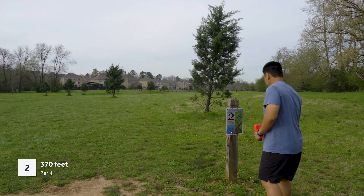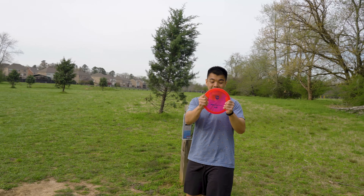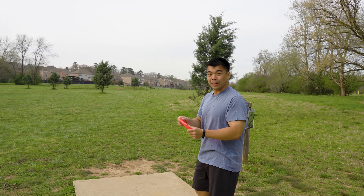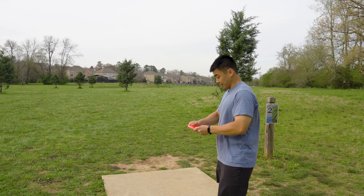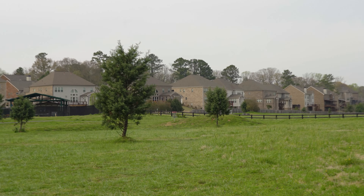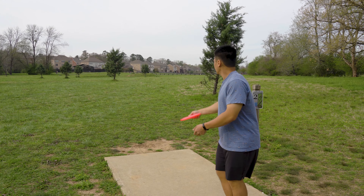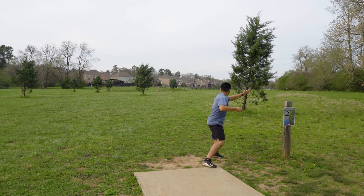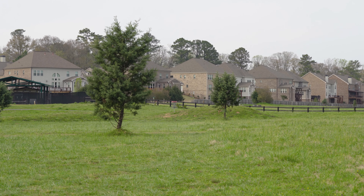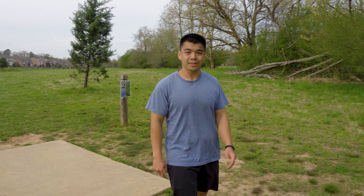Hole two is 370 feet, par four. Chris is going with the FDC line — pretty new, just got it over the weekend, never thrown it before. It's pretty open with a couple of little trees to miss, and you can see the basket down there. The disc turns a little then fades. Pretty good distance — he got it around the high 200s.